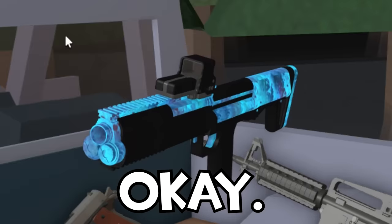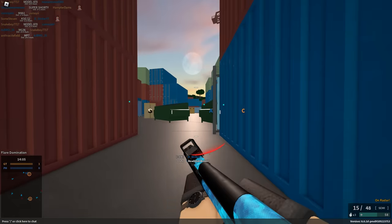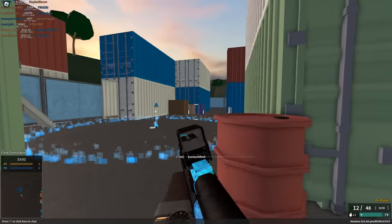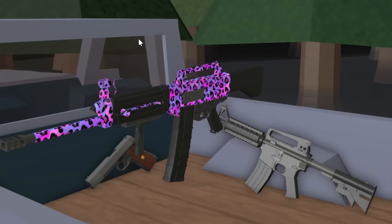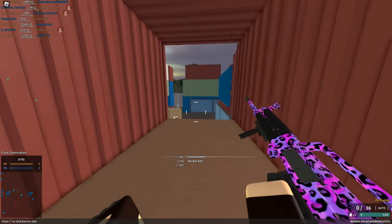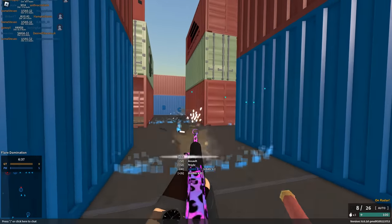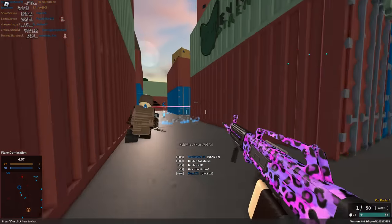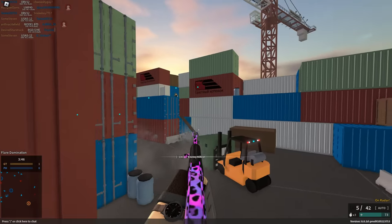Shotguns! To get your first shotgun you have to be at least level 1, which shouldn't take more than minutes — and it is the KSG. I know there are a lot of KSG fans out there, but I personally am not the biggest fan. The big boy, though — the level 189 USAS-12 — is a fully auto 10-round magazine, overpowered meat grinder with a bundle of hate in each shell. Its spread is pretty bad, but who cares about spread when you can shred literally everything in front of you? The Meat Grinder 9000, that is the USAS-12, is just objectively a better weapon.